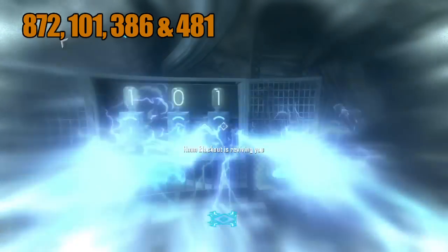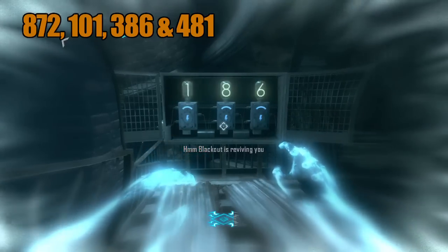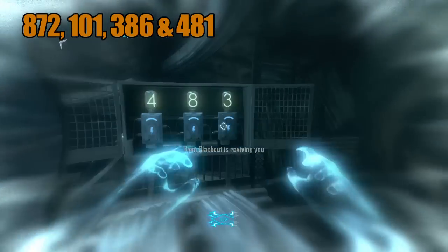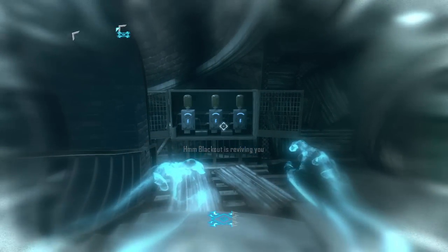You can notice that my friend's Afterlife bar is not going down at all. A good way to make that happen is to have somebody constantly revive you so you have all the time in the world, and one more person kiting the zombies so you don't have to worry about it. He fills the bar halfway and stops and does it again, so his Afterlife bar only went down about a quarter.